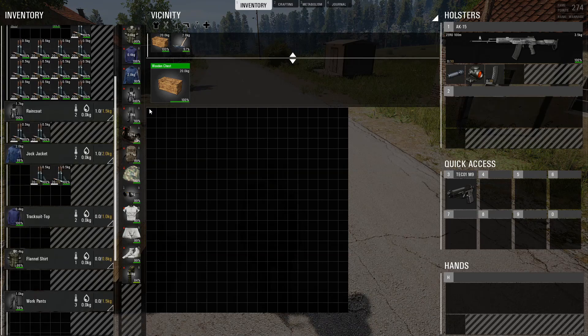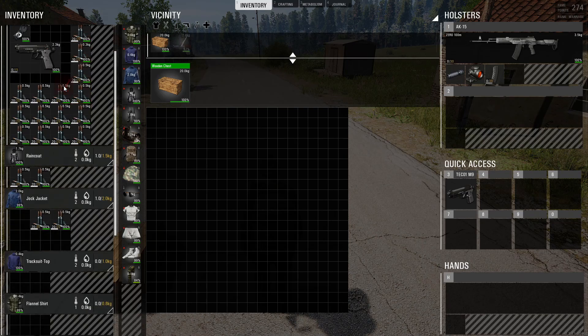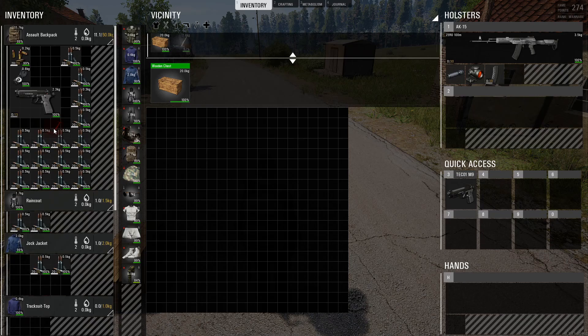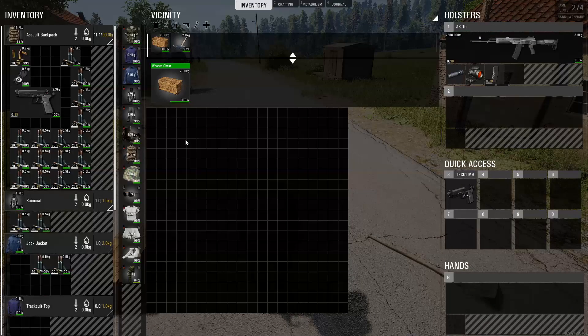Back in the day — and by back in the day I mean yesterday — when you picked up a shovel or any item and you wanted to scroll down whilst having the item grabbed, you couldn't. You had to press control to scroll down. But now that's no longer necessary. And if you press control it will rotate the item, so press control and scroll to rotate, then drag it over the inventory to wherever you have space.